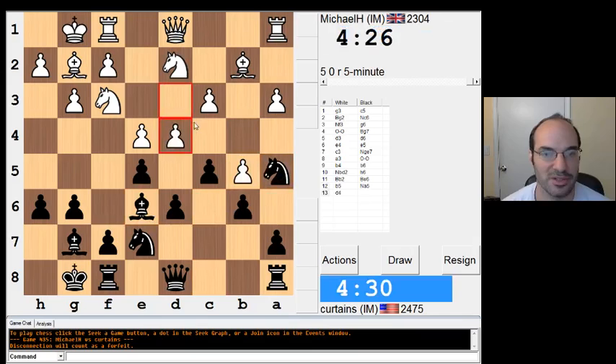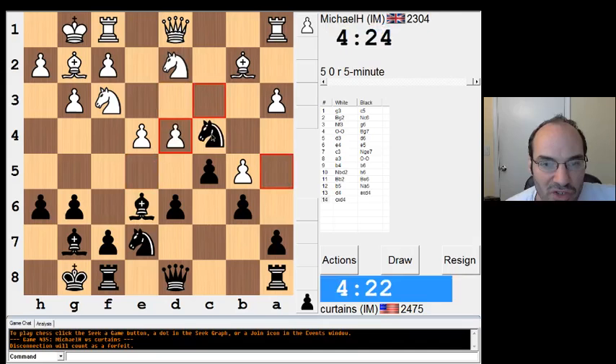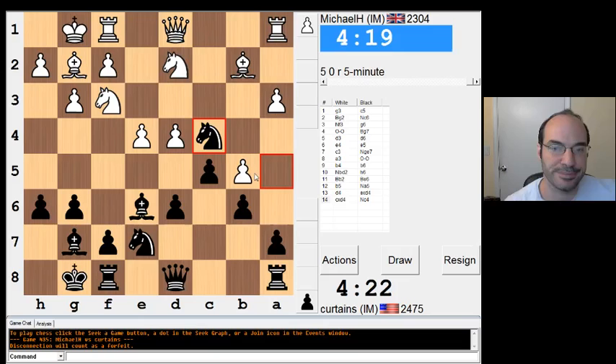I guess Knight E5, because everything else looks dumb. So now I'm probably going to take it. And maybe Knight C4 is annoying. I take with the E pawn to pin that pawn. Look at this — it's just kind of annoying because he can't take, because then if I do Bishop takes, I win the B5 pawn. So it's just a mildly annoying move.